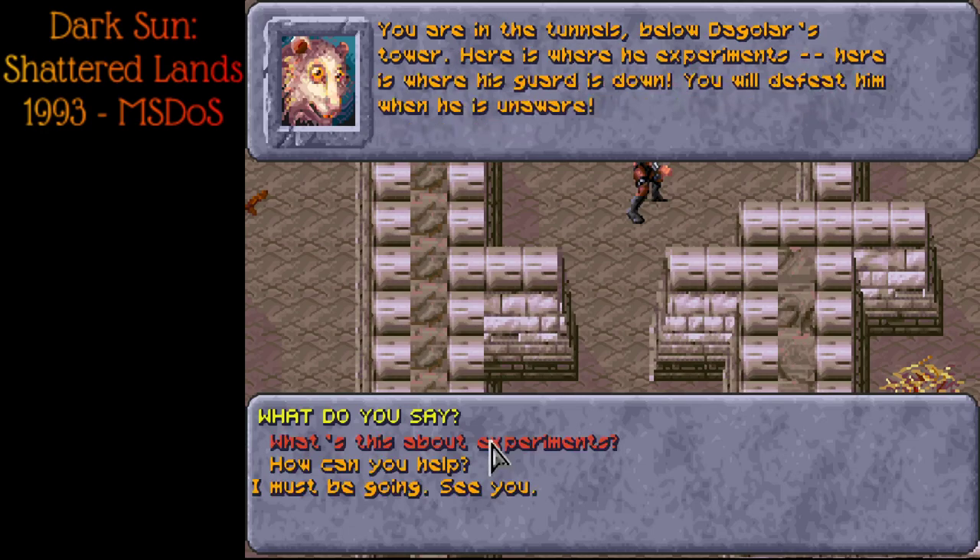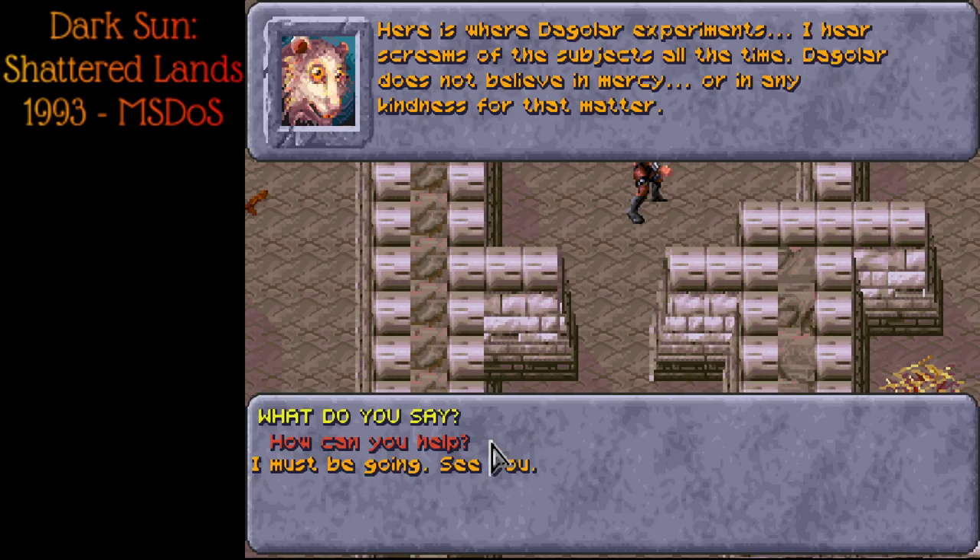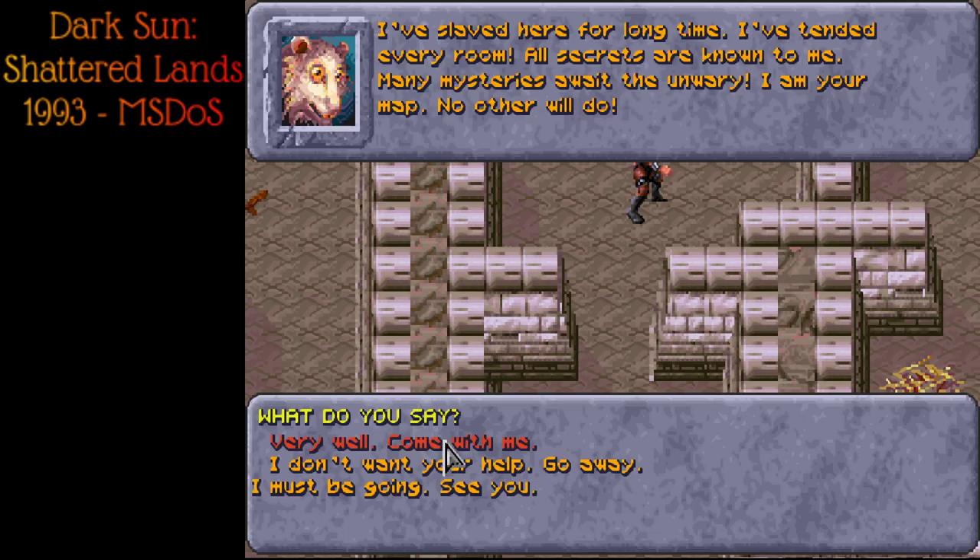'You are sly not to let on. You seek Dagelar, my master. All the world envy Dagelar, all the world hate Dagelar. The name that makes your master tremble. No fear. I help you with the killing.' And where are we exactly? 'In the tunnels below Dagelar's tower. Here is where he experiments. Here is where his guard is down. You'll defeat him while he's unaware.' Sounds like a trap, but sure, you can come with us.